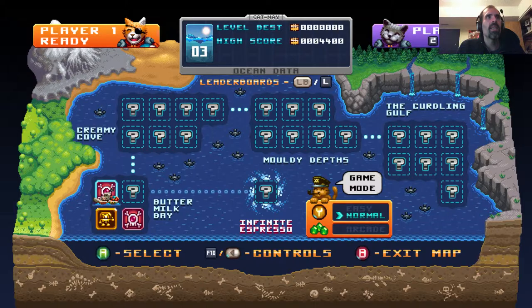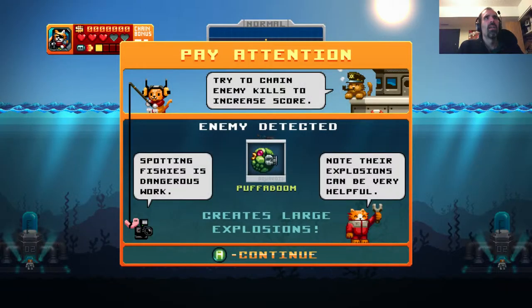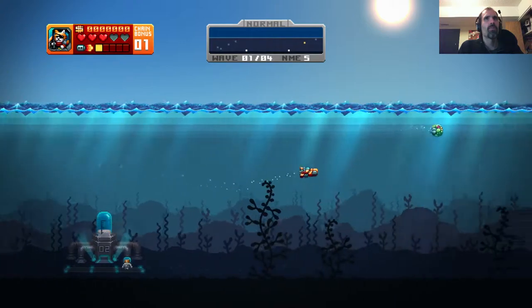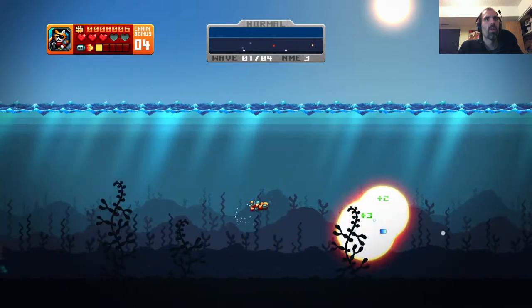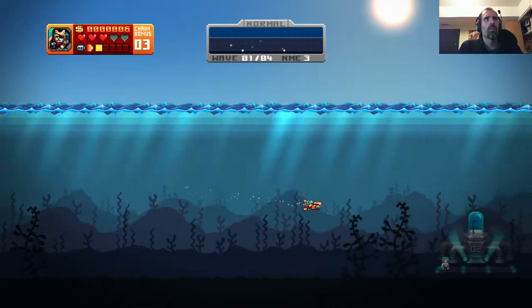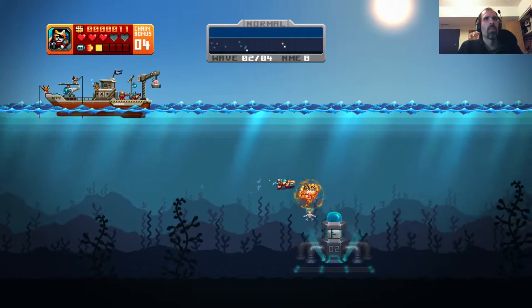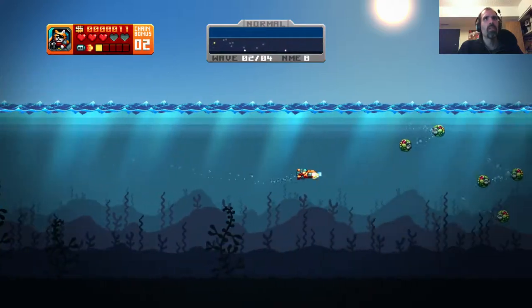Buttermilk Bay. Creamy Cove. Moldy Depths. Infinite Expresso. The Curdling Gulf. Those are great names. Try to keep... spotting. Fishes is dangerous. Create large explosions — no explosions would be very helpful. Oh, I got two mines to protect now. I like the music. Got a really good theme to it, you know? Simple, but it works. Nice.